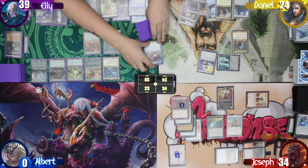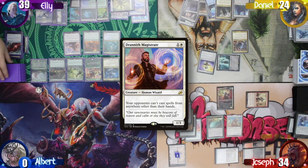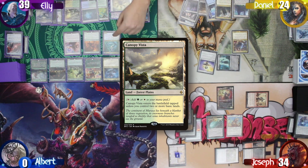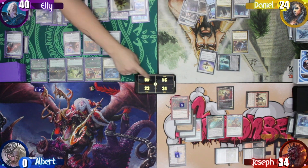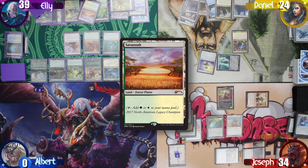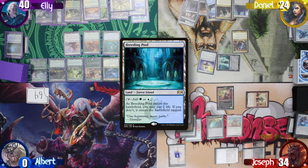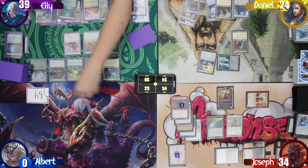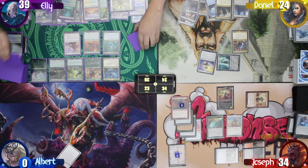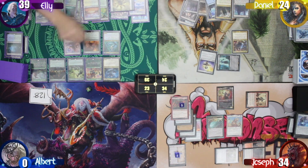Ellie's turn continues as she keeps playing lands from the top of her library thanks to Augur of Autumn. She plays permanents from Selvala's Stampede: Odric, Ashai Soul of the Wild, and Jahira Friend of the Forest. First trigger is Tatiova — she gains a life. Scute Swarm doubles. She draws a card. Second trigger is Chulane — she draws a card and plays a land. Another Chulane trigger — draw a card, play a land. She taps Gaea's Cradle for a massive amount of green mana. She casts Madden Cacophony for its kicker, then casts a Sol Ring, Nature's Lore, and continues drawing and playing lands.